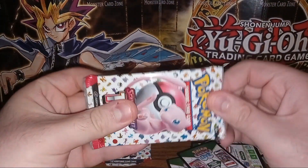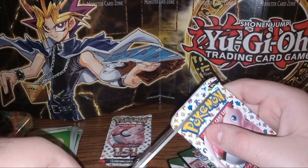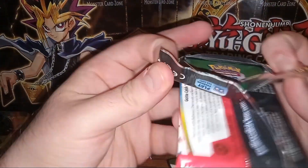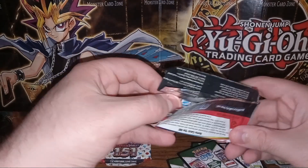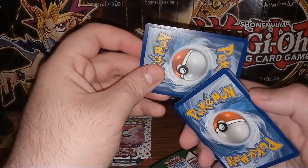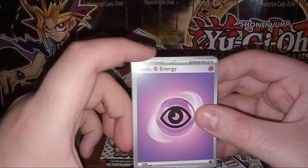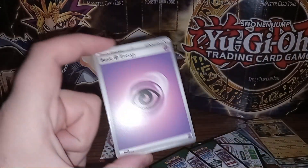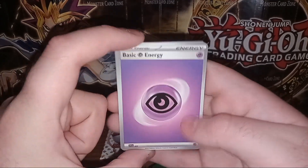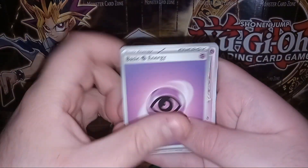We're down to the last two packs of the video, let's see what we manage to pull. I'm glad to find the 151 tins — I wish I could have found them before, but the closest Walmart only seems to stock the older sets. It's like they still have a whole bunch of Sword and Shield stuff and just put a little bit of new stuff out at a time.